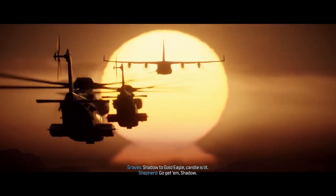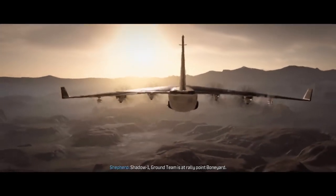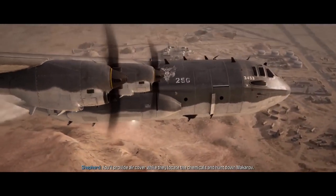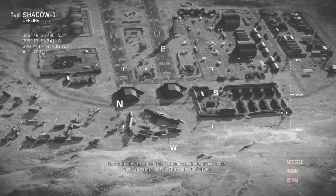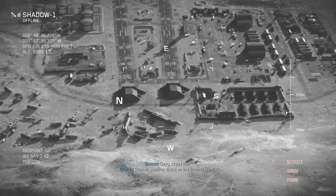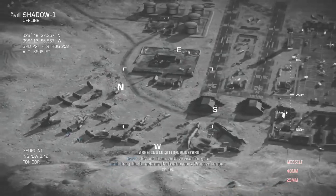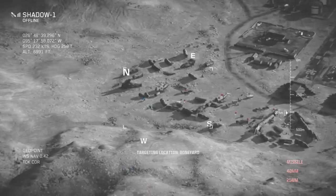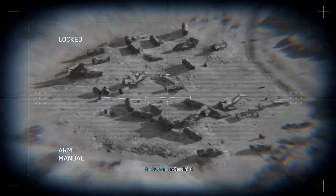Shadow to Gold Eagle — candle is lit. Shadow One, ground team is at rally point Boneyard. You'll provide air cover while they locate the chemicals and hunt down Makarov. Copy. Ground team is holding at RP Boneyard to the west, marked with IR strobes. Copy — stand back. Gunner, confirm visual on ground team. Copy — visual. We have visual on you. Our target is the two hangars. We move on your signal. Marking threats in the Boneyard — ground, hold position. Will clear the area. Gunner, lay down cover fire. Time to get to work, Shadows — she's a 130, let's go.